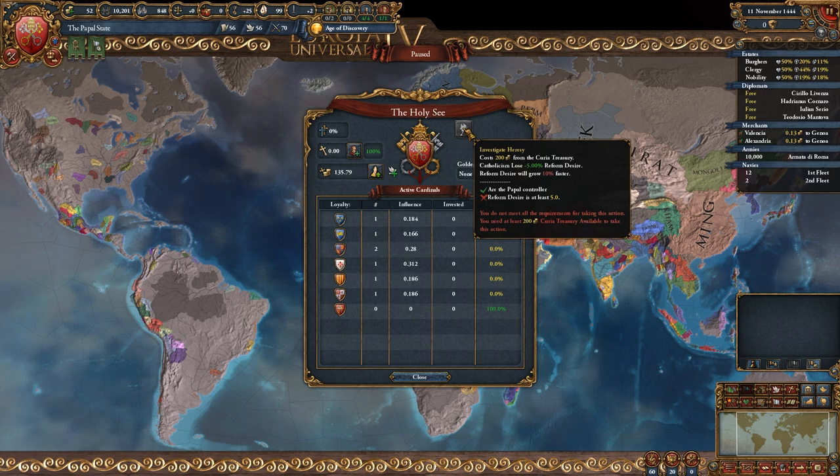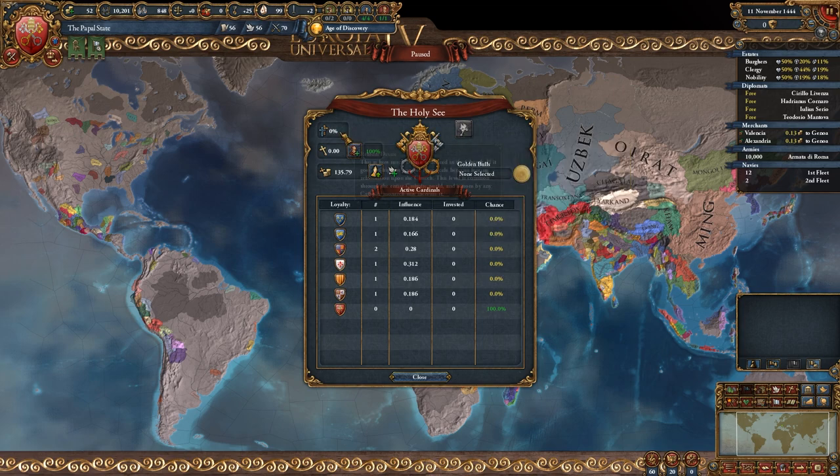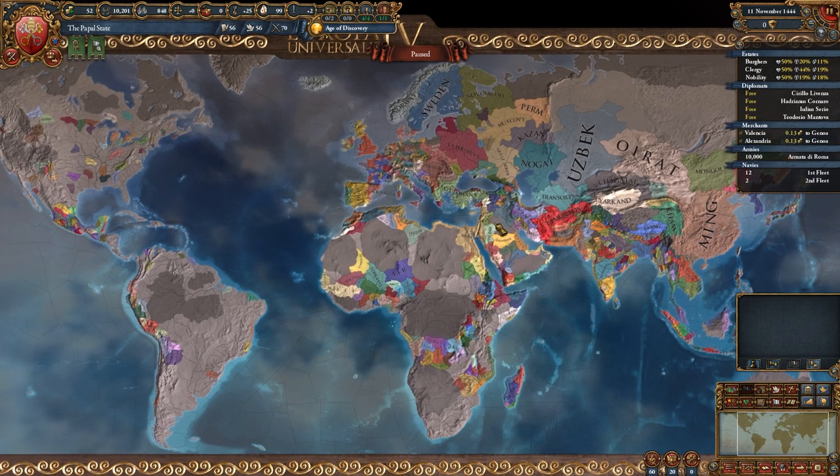So the method to stop the Reformation is simple really. Be the Curia controller and keep clicking Investigate Heresy. The Reformation can only fire when reform desire goes above 100%. So I decided to try this strategy just to see what happens out of curiosity.